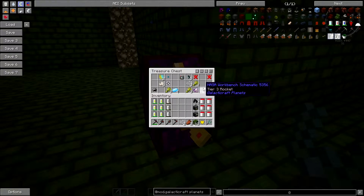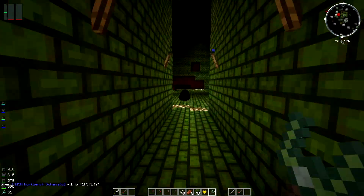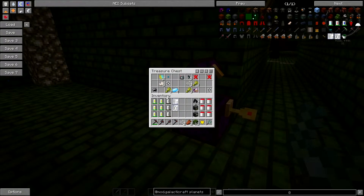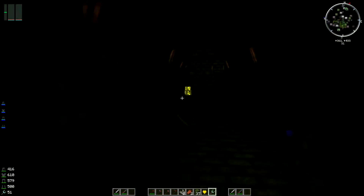Let's open our chest here. We got ourselves a tier 3 rocket schematic. The other one you can get is the automatic cargo rocket schematic. So go around, discover dungeons, and try and get all your schematics. In the next episode we'll show you how to use all of them. You got stuff like — whatever mods you've got — you'll get some random stuff in here. Like wheat, ender lily seeds from Extra Utilities, some Forestry drone, some quartz, bit of steel from Railcraft, Mine Factory Reloaded, Blood Magic, Ender IO, Botania — you got all kinds of crazy stuff in this chest. It all depends on what mods you have.